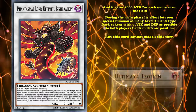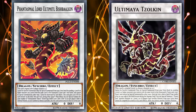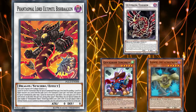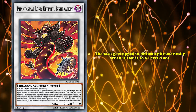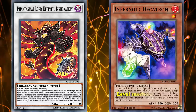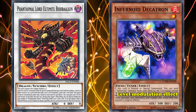During the main phase, its effect lets you special summon as many level 1 fiend-type tokens with 0 attack and defense as possible to both players' fields in defense position, but this card cannot attack this turn. Despite being the evolved form of Ultimaya Tzolkin, Bishbalkan would hardly see any play unlike its lower level counterpart. Though getting a level 5 or higher tuner was never the hardest thing, especially with cards like Quickdraw Synchron and Gofu the Vague Shadow, the task gets dramatically harder when it comes to a level 8 one. Pretty much the only deck able to bring this card off for a really long time was Infernoids through Dekatron's level modulation effect, but even there, Bishbalkan was a rather rare tech that would only come up once in every 50 games.